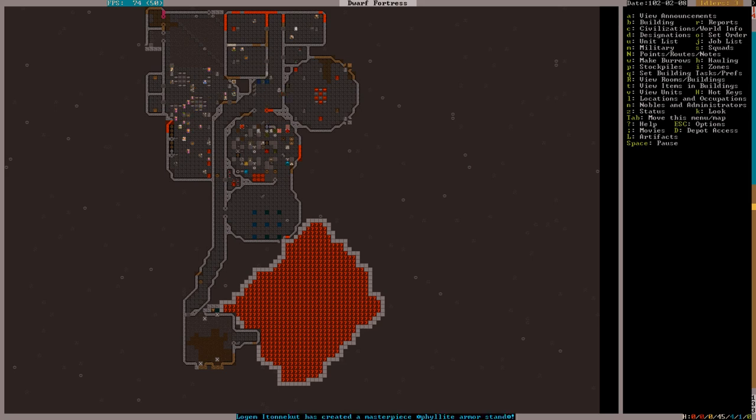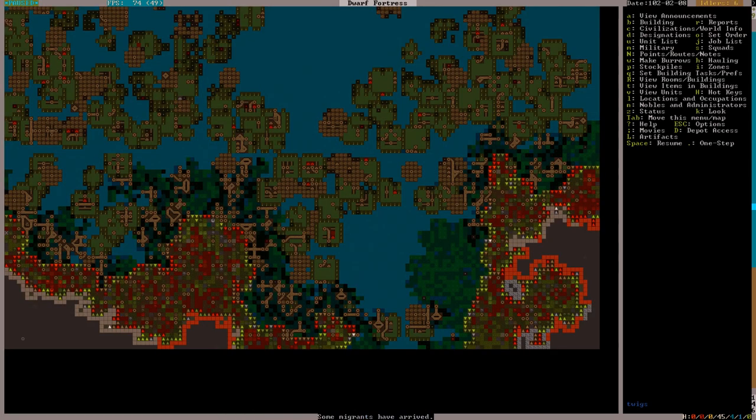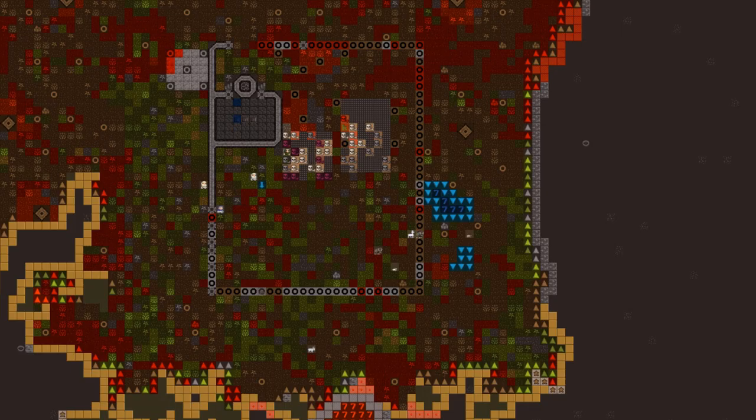Another interruption — migrants! That's good, we can use some more hands. Sixteen new dwarves join us. Good stuff — plenty of work to do, so come on in. There are probably a couple of strong dwarves in there, so we'll start expanding our military.